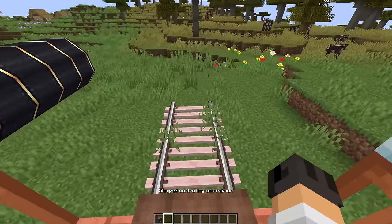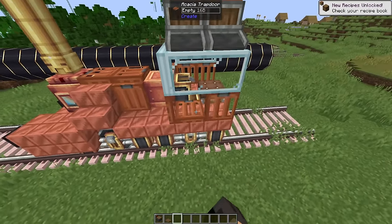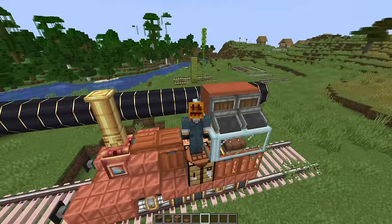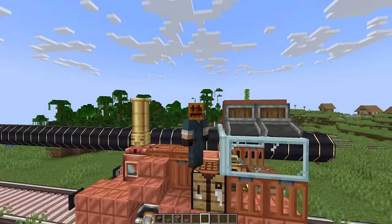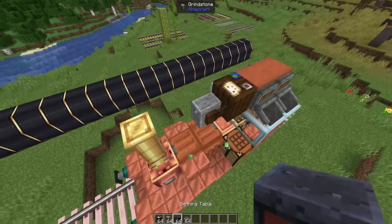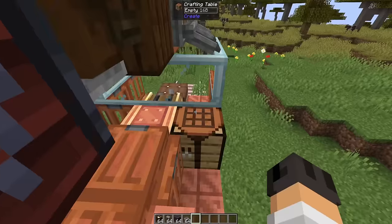I need to disassemble this train again because they've changed some things about functional blocks on trains. Normally trapdoors work on trains — if we assemble this we can open and close these trapdoors, very nice. But what doesn't work is crafting tables. They've changed that apparently, so now you can put crafting tables on a train and it should just work. It seems we have yet another bug here, but you can see the UI pop up. They've added crafting tables, cartography table, grindstone, smithing table, and stone cutters — all of this should work on the train.